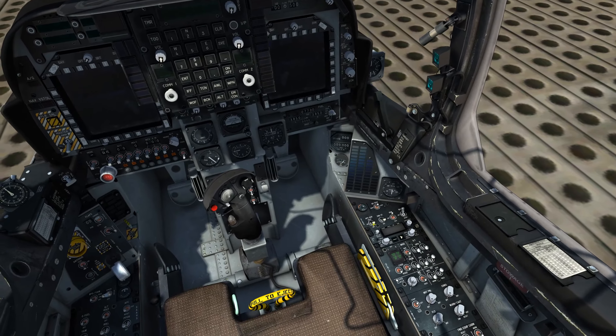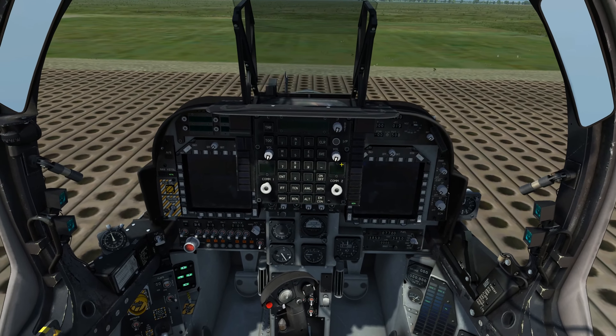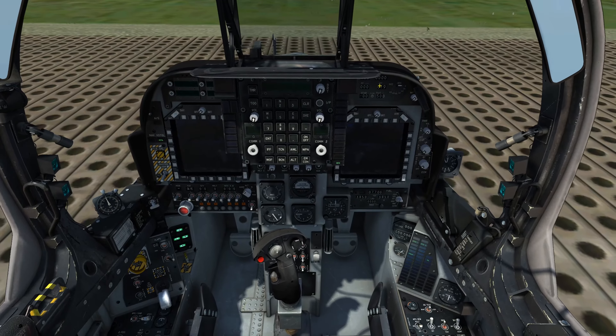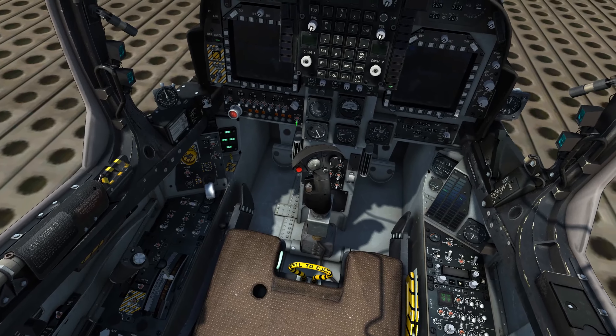At this point we can initiate the engine run by right-clicking the engine start toggle switch to the left of the generator and silencing the master alert by left-clicking on master caution. Engine RPM will increase until it stops at 092, until you advance the throttle past the idle cutoff allowing the engine to continue its startup.